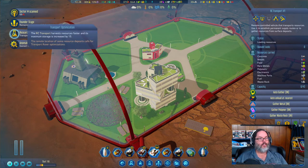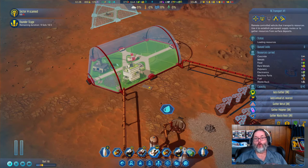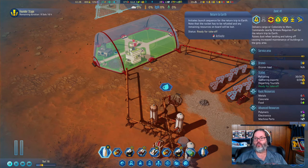The founder stage lasts for 10 days or until the first Martian-born is born. In a normal game, after you end that stage by either waiting 10 days or having your first Martian baby, you can have more passengers come from Earth on a rocket. We are going to send you back to Earth now.